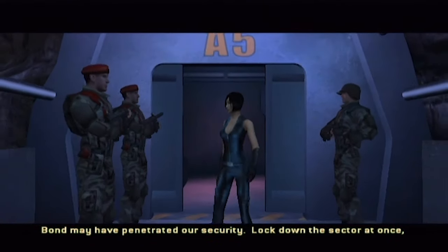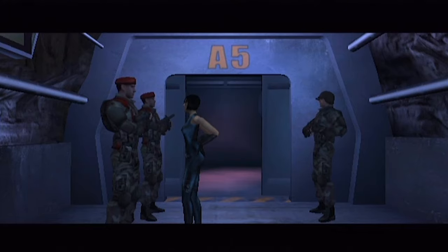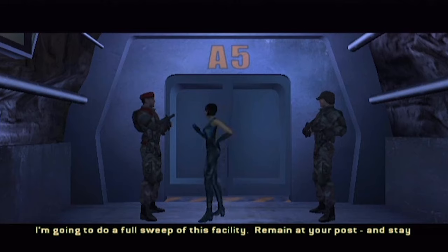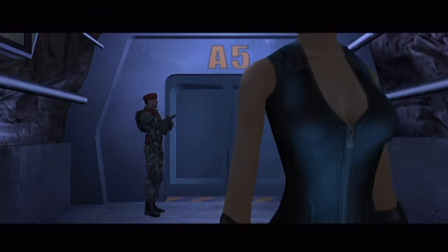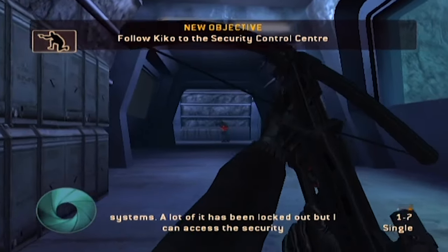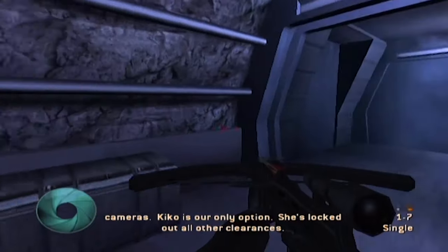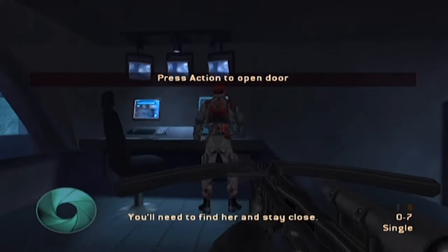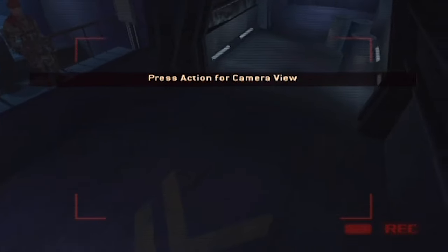Bond may have penetrated our security. Lock down the sector at once, and deactivate all access codes. Right away, Miss Ashi. I'm going to do a full sweep of this facility. Remain at your post and stay alert. James, I've hacked into the terminal and got access to their internal systems. A lot of it has been locked out, but I can access the security camera. Are we going into cockshot mode again? It's very possible. She's locked out all the clearances. You'll need to find her and stay close.